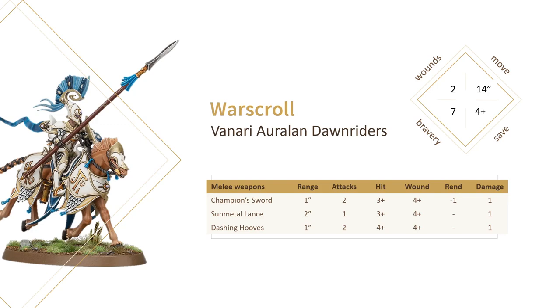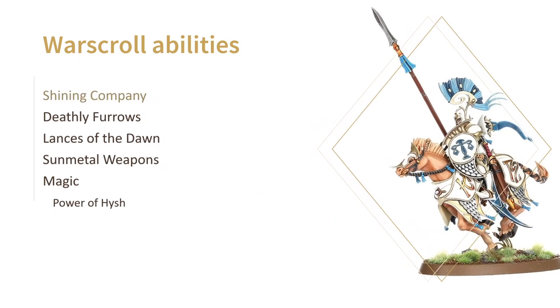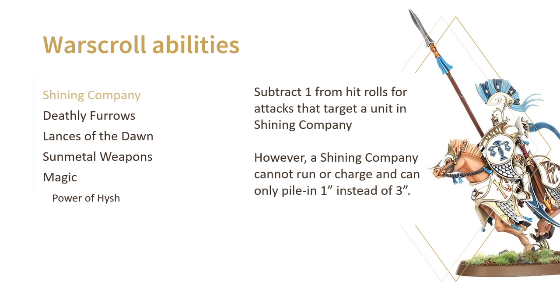As with all things Lumineth, the good stuff is hidden in their abilities rather than in profiles. Like all Vanari units, Dawnriders can form a Shining Company. When all models touch at least two other bases in the same unit, they're basically in a special formation that makes them harder to hit. They're also less maneuverable though, so they can't run nor charge and they can only pile in one inch. For Dawnriders it's especially important to know when to deploy as a Shining Company and when not to — we'll cover this in the basic tactics section.